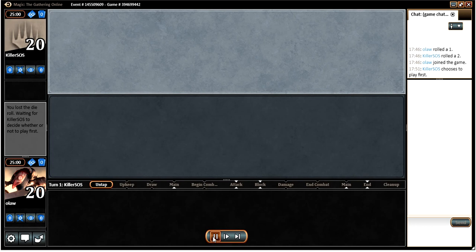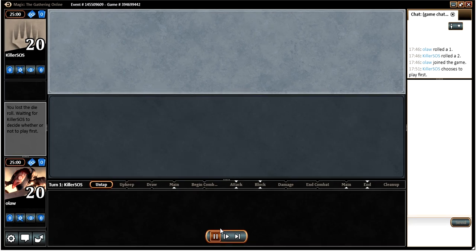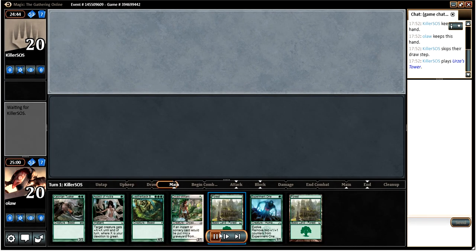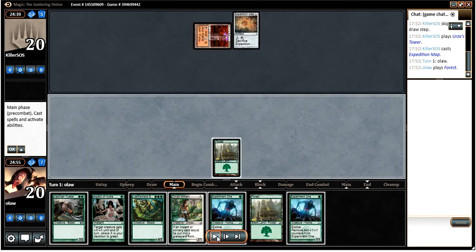Our opponent is going to be on the play. Let's see if we can get our opener up. Here's our opener: we've got Dryad Militant, Experiment 1, Leatherback Baloth, Colossal Tusker, and Aspect of the Hydra. It looks like a nice aggressive start.